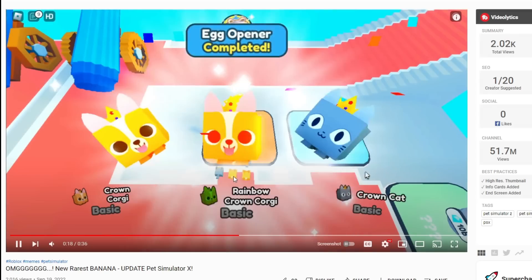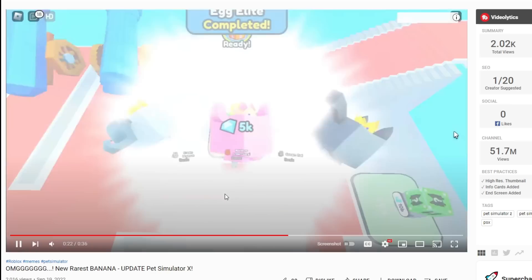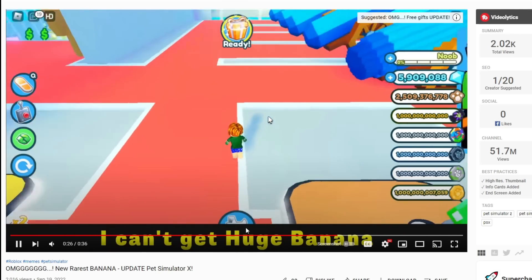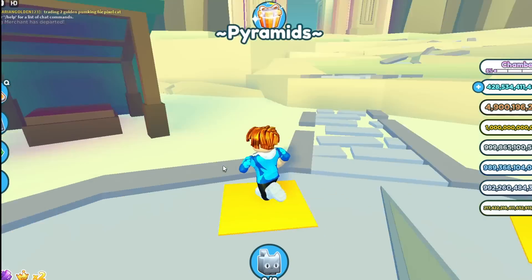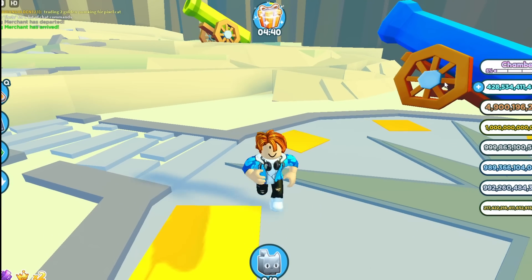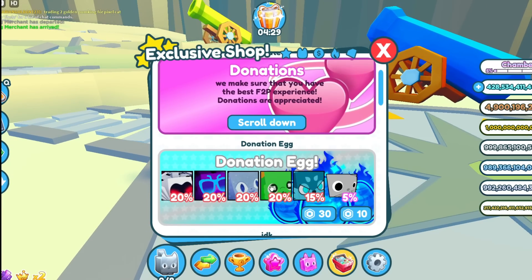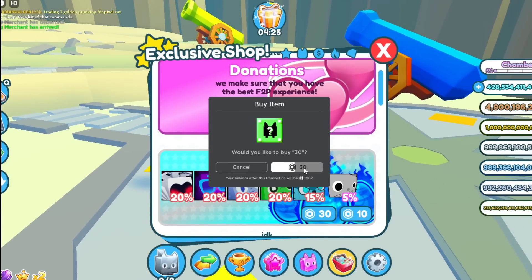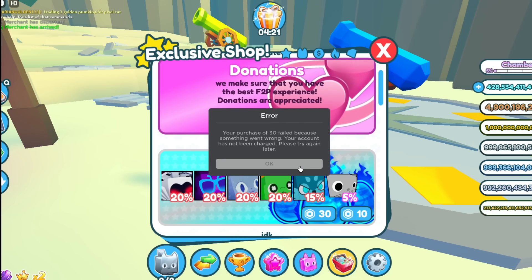Egg opener completed. Rainbow... Corgi Crown Pegasus? Rainbow Corgi again! He can't get the huge banana though. Okay, let's go look for a banana everybody in Pet Simulator Z! Just the normal pets like usual — party pets and all this stuff. We'll pay 30 Robux for it though. 30 Robux, and hopefully we'll get something like a banana!